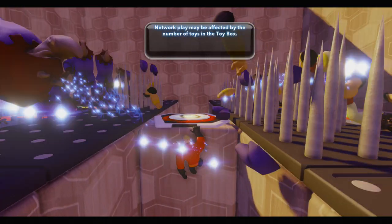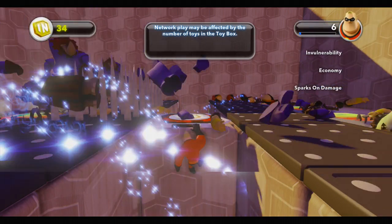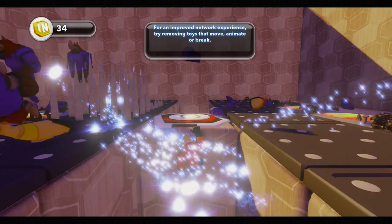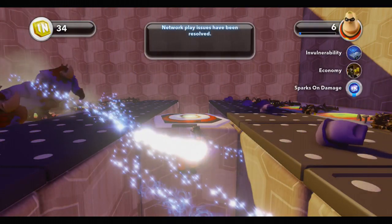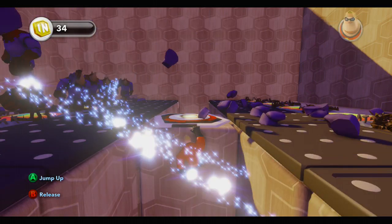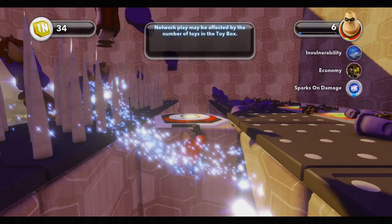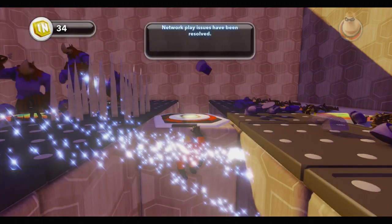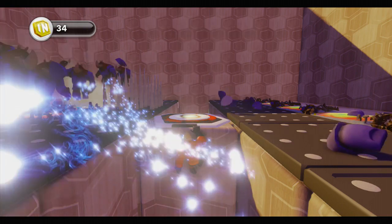For some reason, if you stand on the trigger the XP that gets stuck on the sides won't come to you, but if you hang on to the ledge all the XP on all the sides will come to you no matter where it is. Don't know exactly why that is, because you're farther away, but it works. As you can see the XP is just constantly coming at you in a wave.